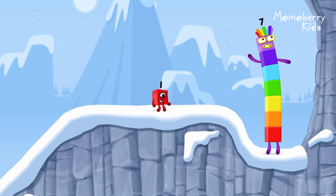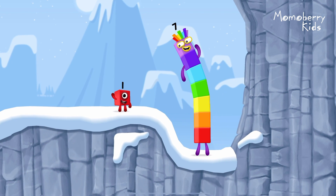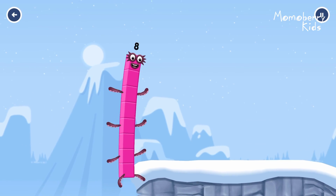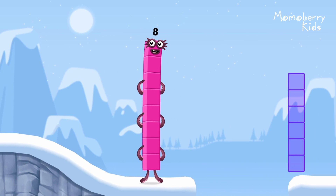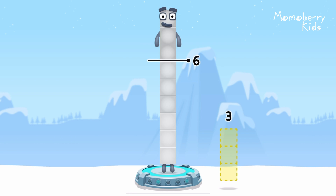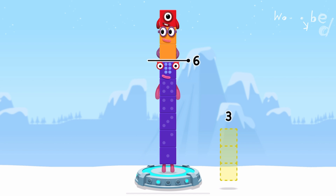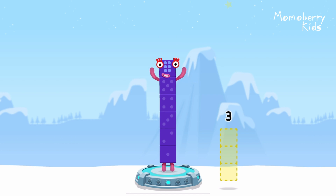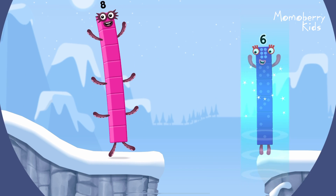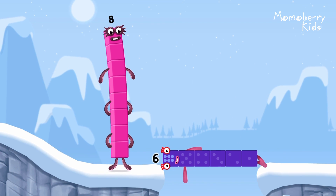How is 1 going to get up there? I am 7! I am 8! Octoblock coming through! Take number blocks away from 9 to leave 6. 1... 2... Correct! 9 minus 1 minus 2 equals 6! Well done!